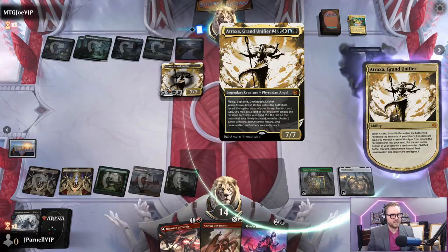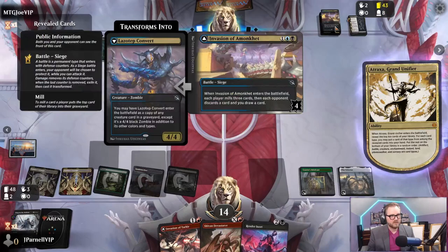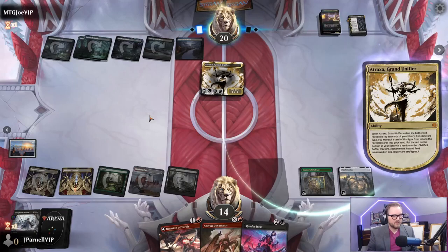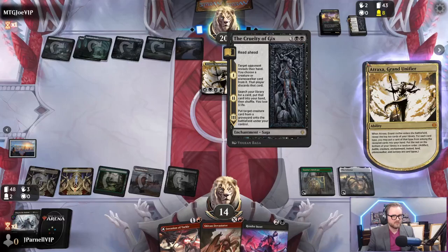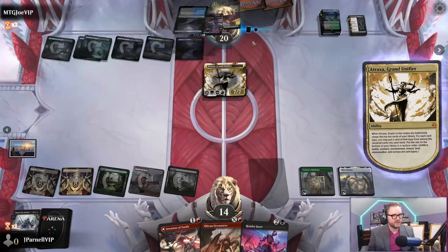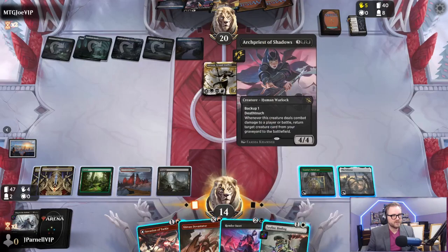I don't even know Atraxa was in there. They're going to battle right on top - and another Atraxa. Fool me once, shame on me I guess. Okay so this is Atraxa Reanimator. Looks like it's Sultai. There's Ley Line Binding. Invasion - they didn't get another Atraxa. Target creature - whenever this creature deals combat damage to a player...